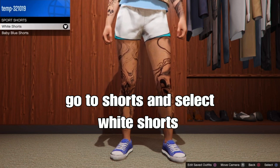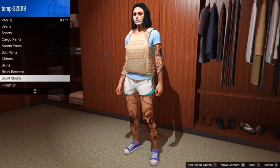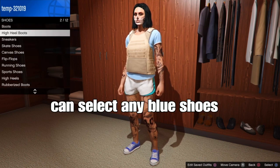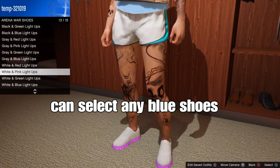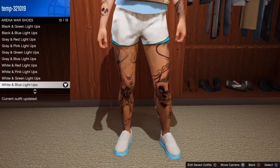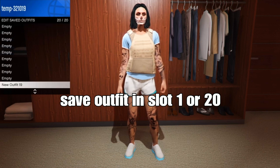From there, back out of the pants section. For shoes, you can select any type of blue, light blue, or black and blue shoes. I went to arena wear shoes and selected these white and blue light-ups. You can select any color that matches your outfit. You really want to save your outfit in slot 1 or slot 20 — I'm going to set it in slot 20.